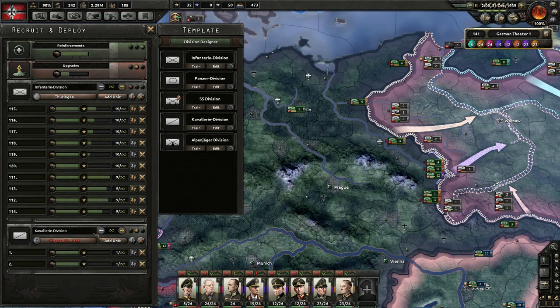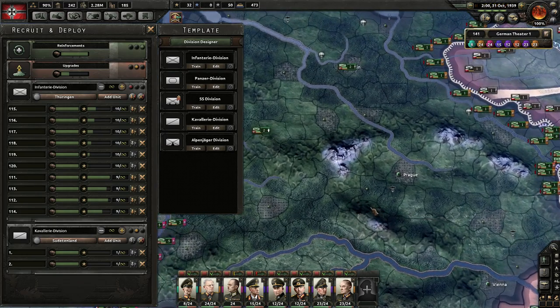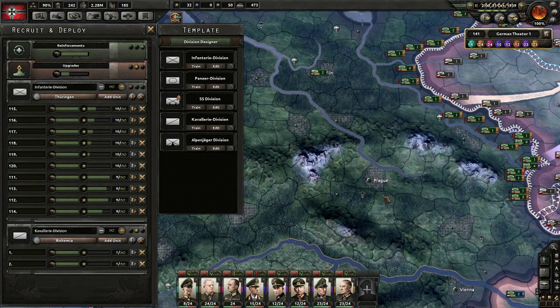Let's just start training some cavalry. That was a very strange place to train them — let's train them in Prague. Okay. Bohemia. Okay, that's fair enough.